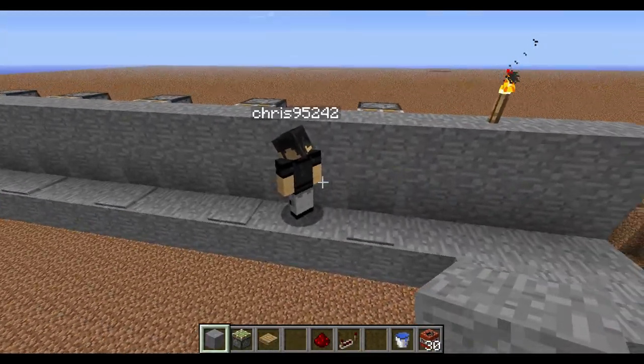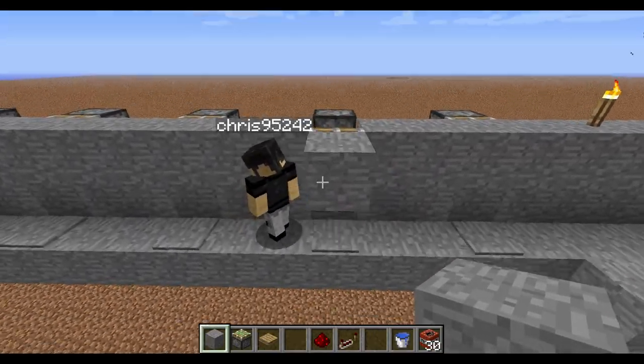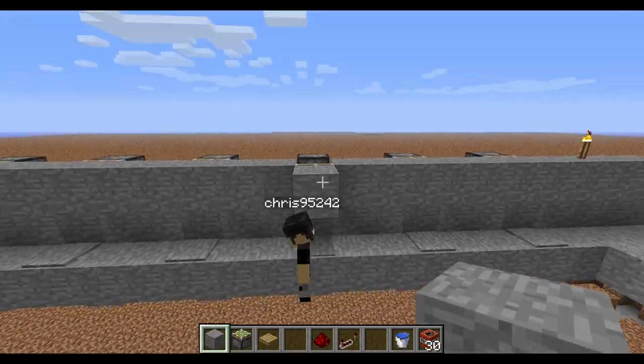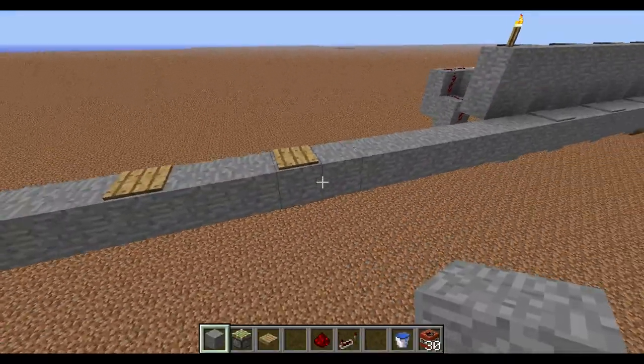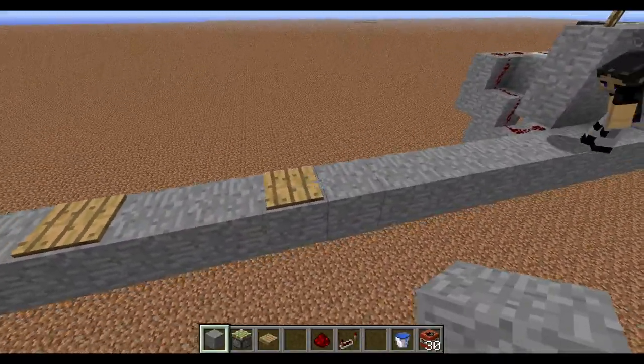There is more space because the redstone wiring takes up more space, and it works similarly to the other one. You walk across the pressure plates, it activates and pushes you off the cliff. We're using wooden pressure plates instead of stone pressure plates so they're easier to see.